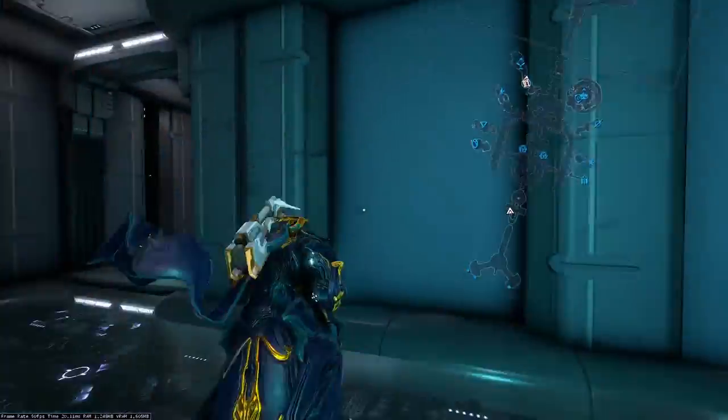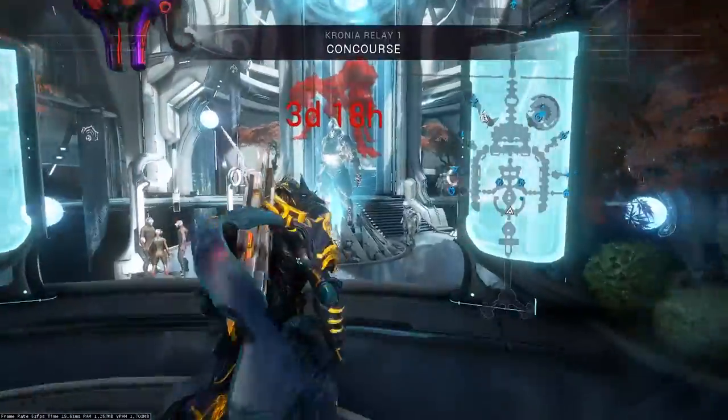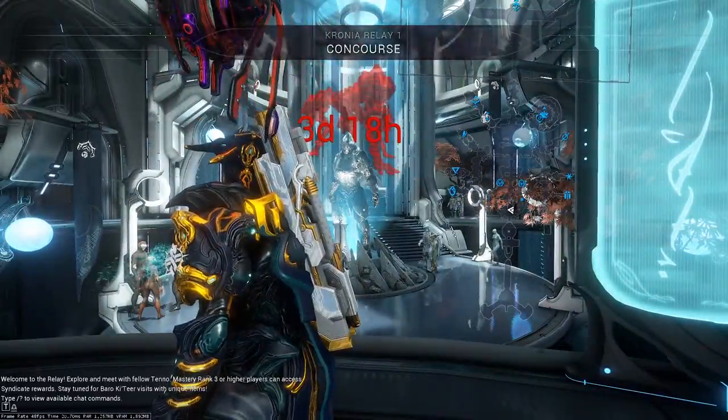Each completion of the boss will bring down the Armada's power. We have 3 days to completely bring it down to 0 — otherwise, the relay will be... obliterated.